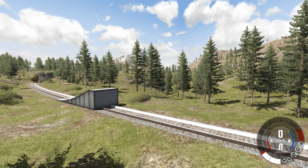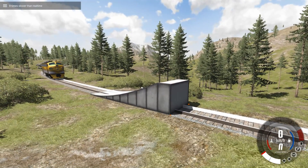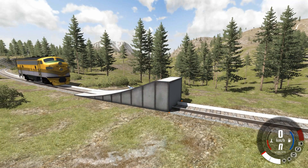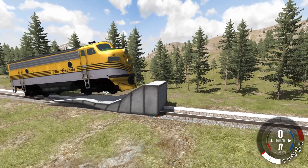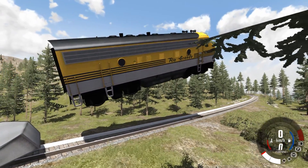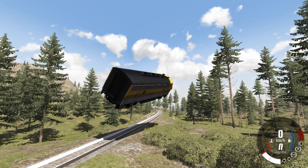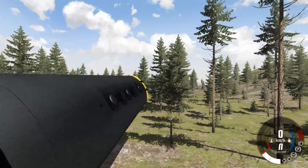I've never seen a train go off a jump before, so we gotta try that too. I welded the ramp in place — I hope that's enough to make this thing ramp up. I have a sneaky suspicion it's not gonna be enough though, this is a heavy piece of machinery. Oh, that poor ramp — but it did its job, and the train is just flying! I really should have put something for it to land in.